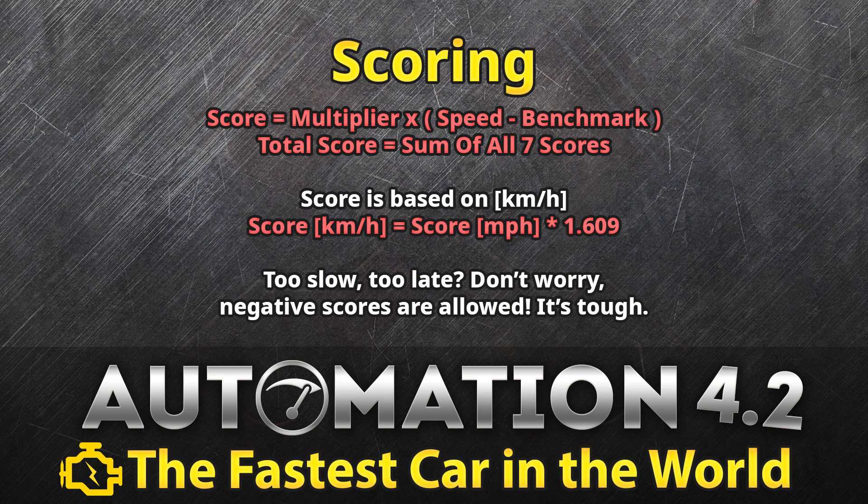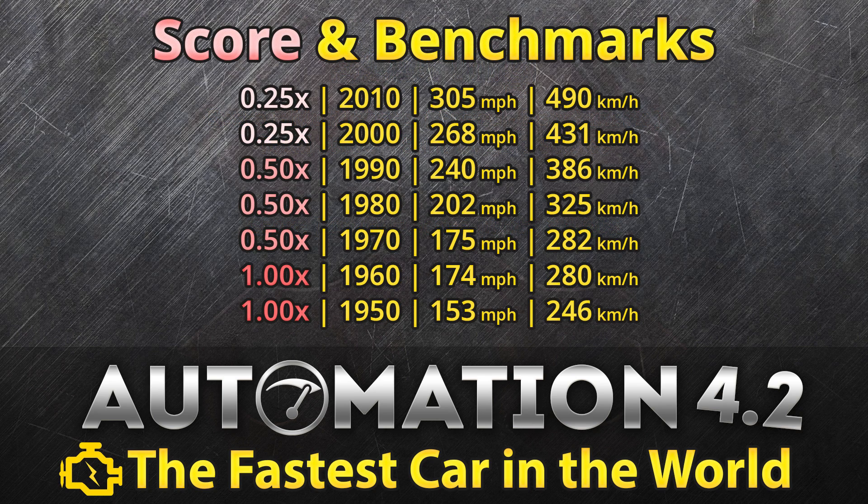Let's dive deeper into the speed score. Your score is based on a multiplier and then the speed you achieved minus the benchmark speed of that decade. Your total score is the sum of all seven decade scores. If you are scoring yourself in miles per hour, you need to multiply by 1.609 to get the speed score in kilometers per hour, which is how we measure. Also note that if you're too slow or too late, don't worry too much — negative scores are allowed, and if you have one miss in there, also don't worry too much.